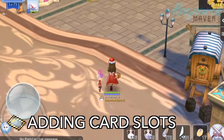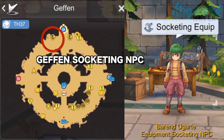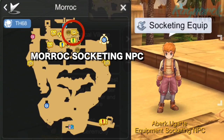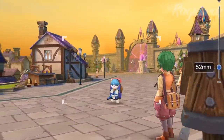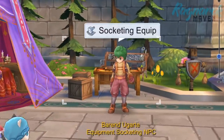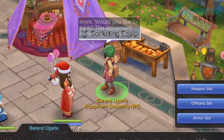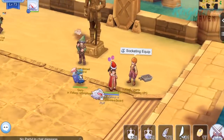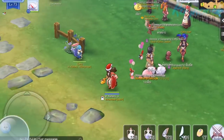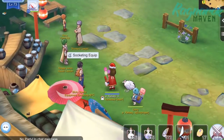You can add one or two slots to your equipment through the Equipment Socketing NPCs located at Geffen, Morroc, or Payon. The Geffen Socketing NPC provides an additional card slot for weapon, shield, and armor equipment. The Morroc Socketing NPC may add card slots to your foot gear and garment. Lastly, the Payon Socketing NPC can give accessories an additional card slot.